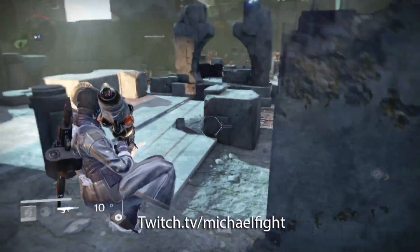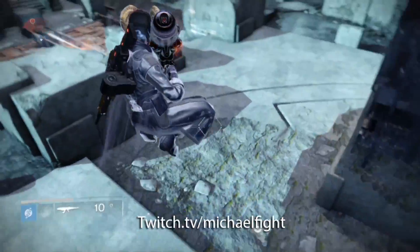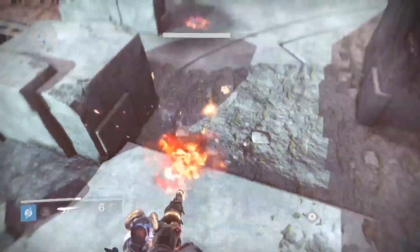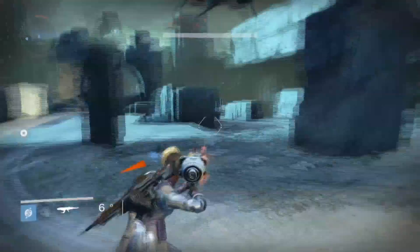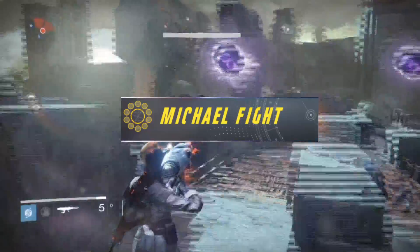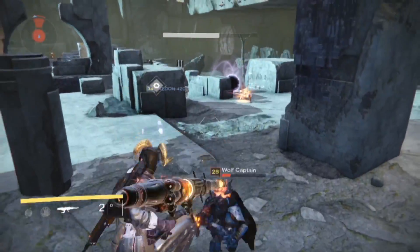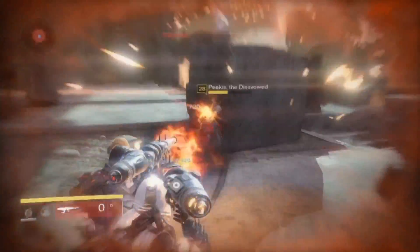One of the great things they've done for Destiny players is the Moments of Triumph. This is a really cool task that basically allows Destiny players to accomplish a series of monumental tasks that have happened throughout the year in Destiny to get a special emblem. The emblem signifies that you've gone through hell, fought your way, and proven yourself since day one. We're going to talk about the tasks you have to complete in order to get this emblem.